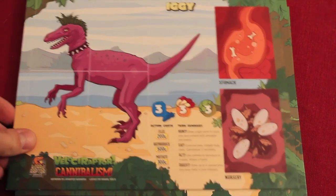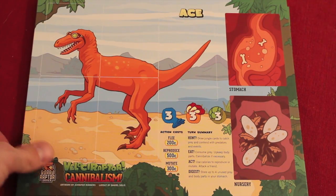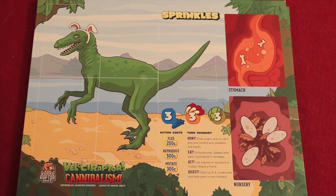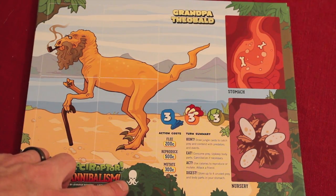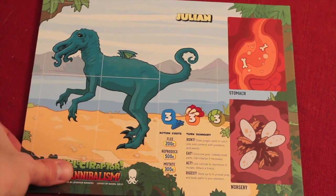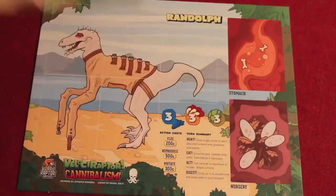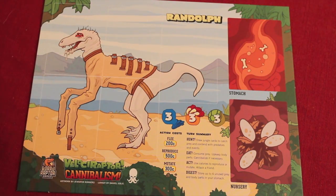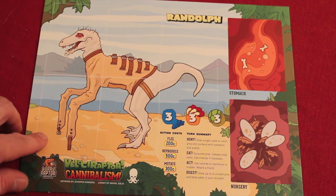We have Iggy, who's a punk rocker. Ace is a cool guy with goggles. Sprinkles has funny little rabbit ears. We have Grandpa Theobald — this comes with an expansion that has a bunch of other monsters. We have Julian, who looks like he can maybe fly a little bit. Mortimer looks scared of everything. And then Randolph, who is apparently in a psych ward wearing a straight jacket and drooling. Excellent.